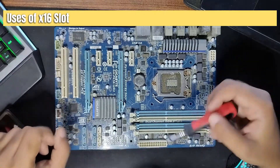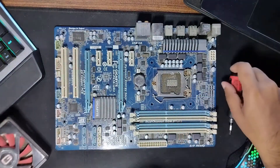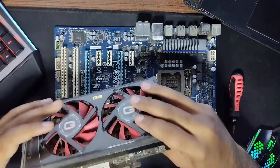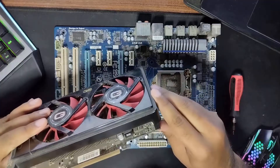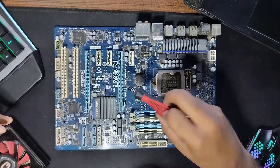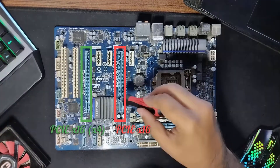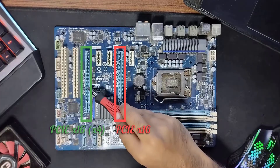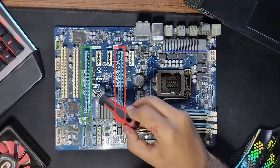So what is an X16 slot used for? An X16 slot is used for the most powerful or most demanding expansion cards. The primary and most common device installed on an X16 slot is a graphics card. Almost all graphics cards have an X16 connector, indicating they require full 16 lanes of bandwidth to perform at optimal speeds. Many gamers confuse the X16 slots, believing they can install the graphics card on either of the two slots. On this motherboard, if you were to install a graphics card on the second X16 slot, it will either not work or work at far reduced performance depending upon the graphics card model.